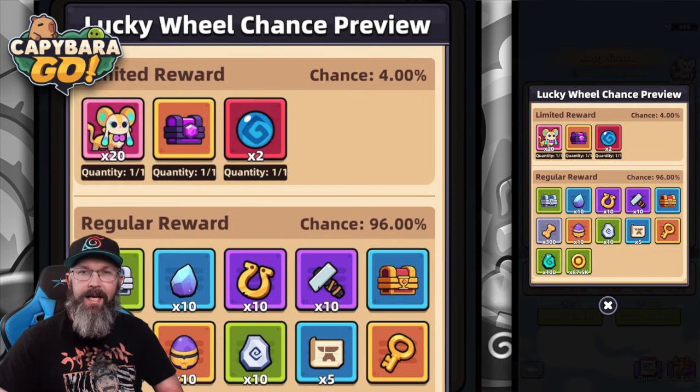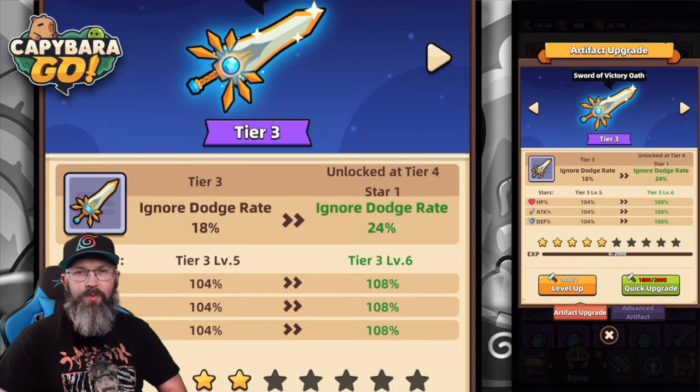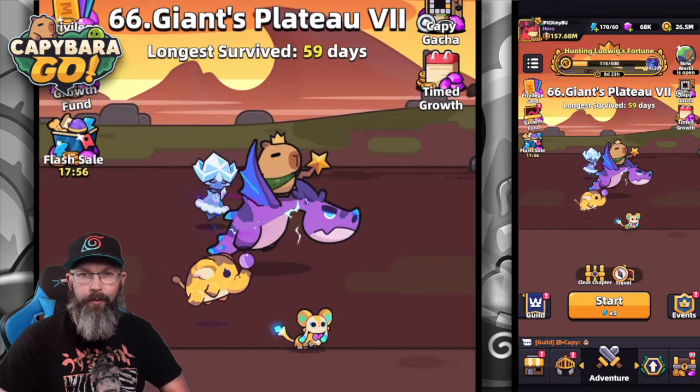Don't worry, you can save these coins and they will carry over. However, the next one will be an advanced artifact that will take 500 pulls to hit pity. Luckily for me, this one was only 300 and I was able to get it in 140 pulls.